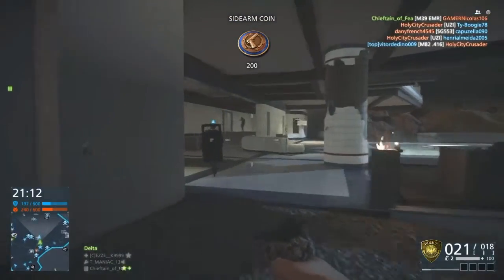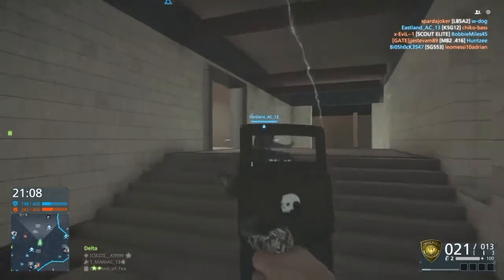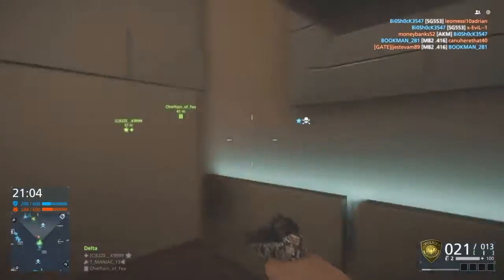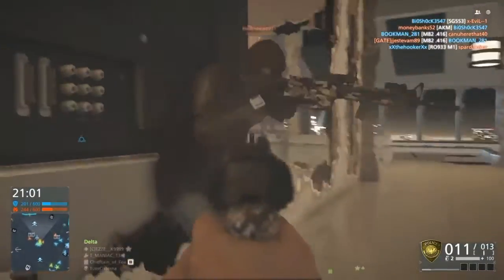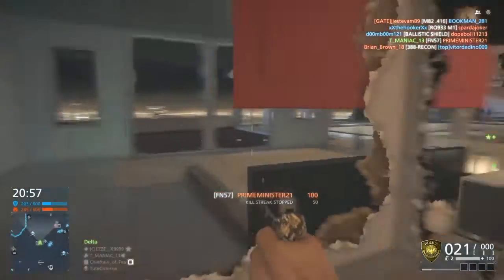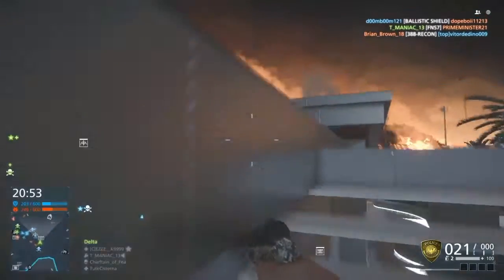Here's some stats of the gun. Its max damage is 20, min damage is 12. Damage drop-off starts at 10 meters and ends at 60. Its fire rate is 455 — much of that's at 430 — but suppressed, it's only 260.